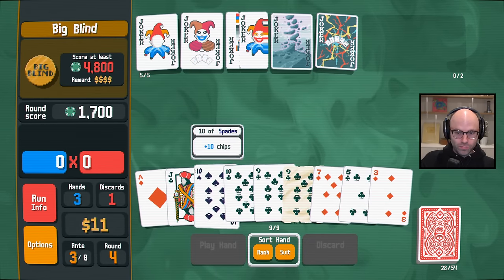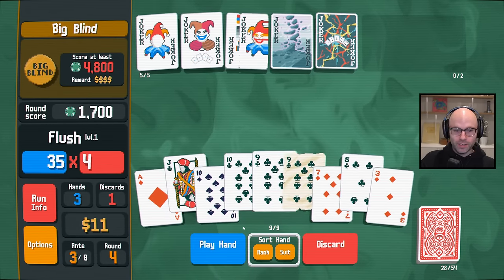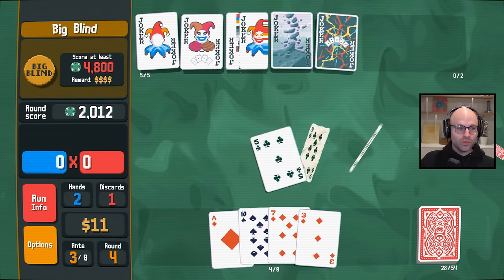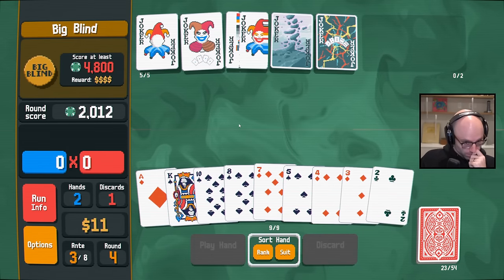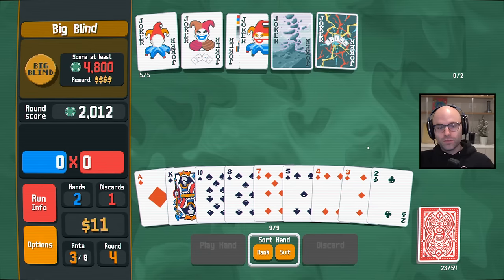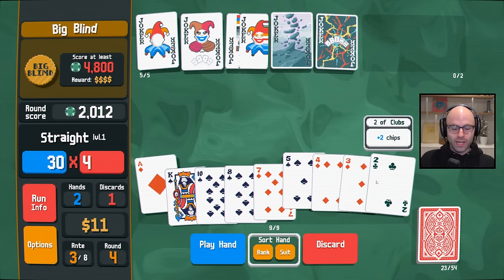Still don't have enough face cards, but we do have a flush. Play your flush. 20 bucks would go crazy, just saying. Plus zero mult. Plus zero mult. Ace, two, three, four, five — may save our life.